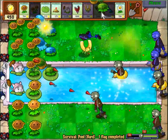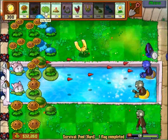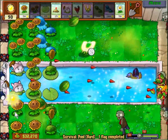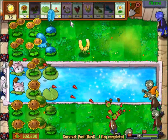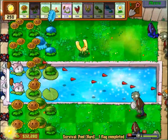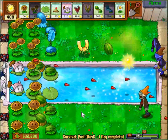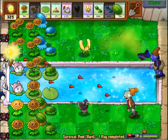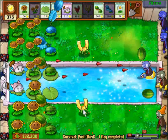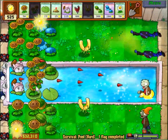Our cats work the zombies down so easily. I had a store of sun I could just use for planting winter melons. Also, magnet shrooms — the gold mags cover a large range. I used to plant four gold shrooms thinking they wouldn't collect coins if the coins were too far away, but they have a huge range. I plant two not because they can't reach coins, but because they have a waiting period before they actually collect coins, and sometimes coins will disappear before the gold shrooms collect them.